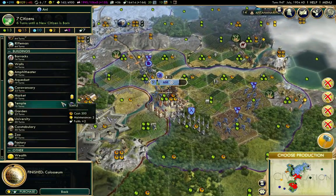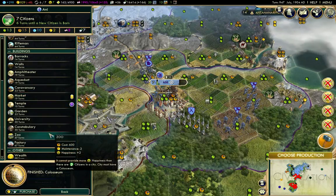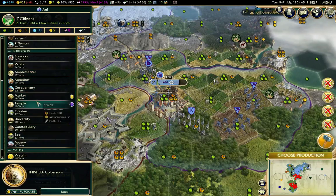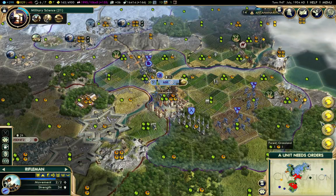I built a coliseum there. A zoo would be good for happiness, market for gold — though zoo has maintenance. I'll build the market there.